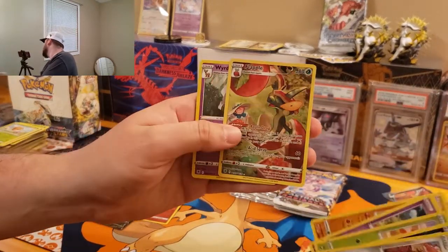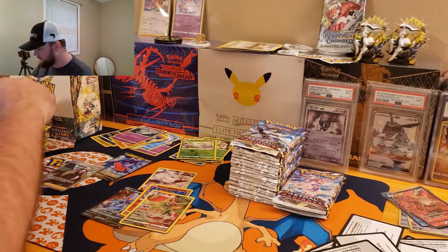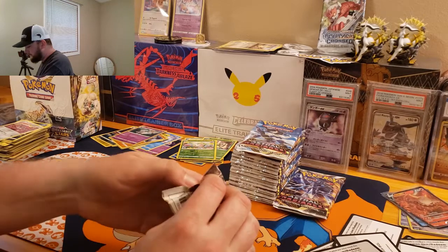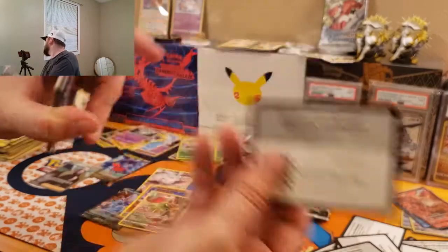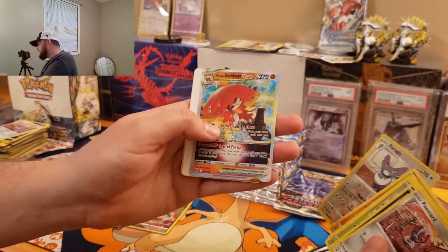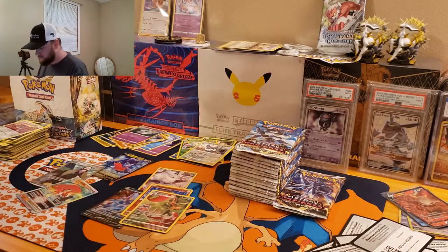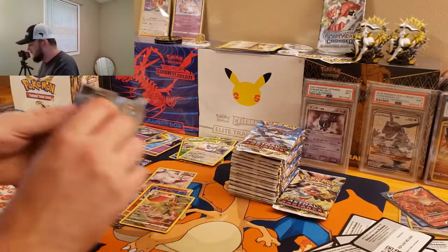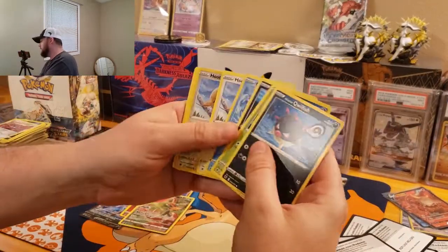And someone showing off a Radiant Charizard is definitely going to get that clout. We got Flapple from the Trainer Gallery and a Weird Deer Hollow. So we got two from the Trainer Gallery and two regular Vs, and then the Full Art Kamado. We got a Suian Decidueye — that's kind of a tongue twister. We're almost done with the first half of the box. Like always, I will go over the hits at the end and we will compare.